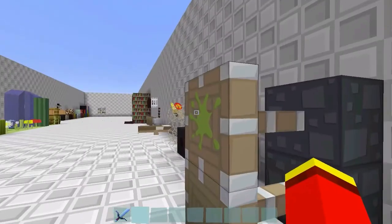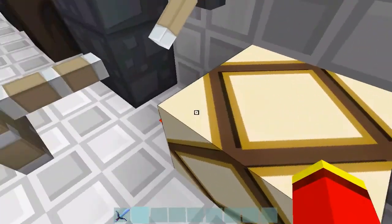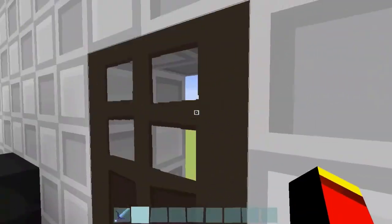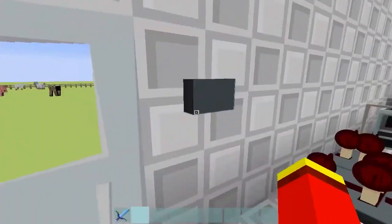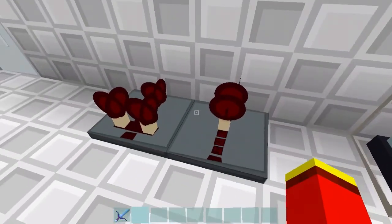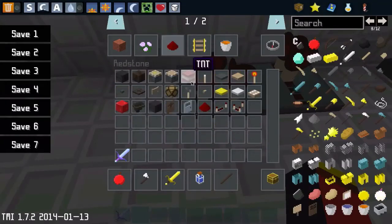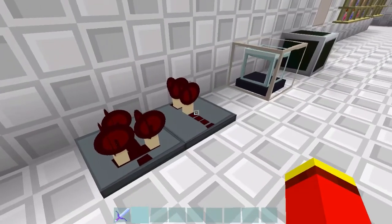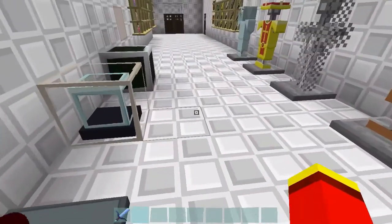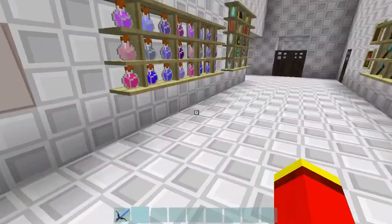Note block, sticky piston and normal piston. Redstone active and inactive lamp, TNT, hopper or dropper, wooden door, iron door, the stone button. This is the comparator — I almost forgot — and the repeater. So this is the beacon and the command block.